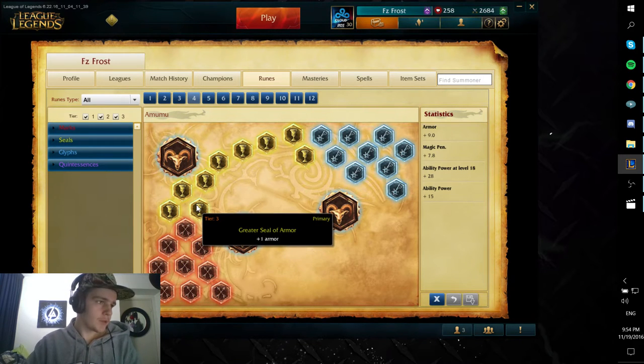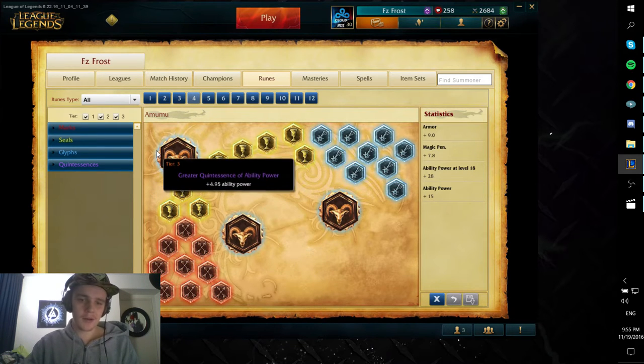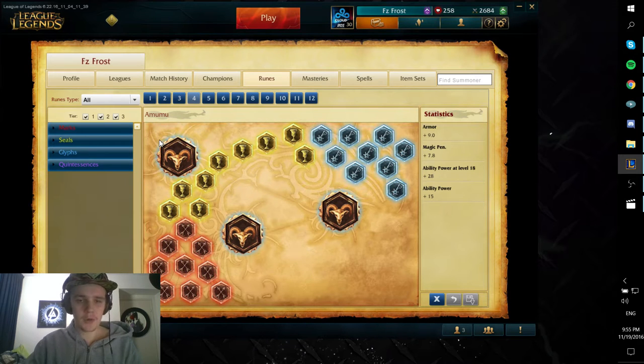Then you take flat armor. The reason you take flat armor on Amumu is because he has some trouble clearing his jungle in the first couple of levels. Until he gets 2 to 3 points in his E, his jungle clear will hurt him a lot. So to get that extra bit of damage reduction early you take flat armor. You could potentially take scaling armor with a good leash, but I wouldn't risk that. Especially if you're getting counter jungled by like a Lee Sin, that extra armor is going to help you survive.